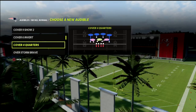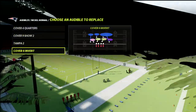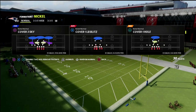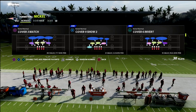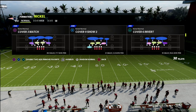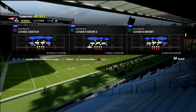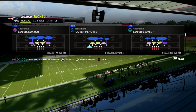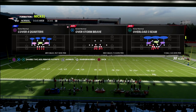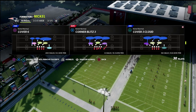I'm going to set some audibles here — just some different coverages so I have an arsenal to explain things — but we're going to be coming out in nickel normal cover six. I like nickel normal for a lot of reasons. One of the main reasons is that it gives you access to all of the match coverages: palms, quarters, cover nine, cover six, cover six invert, cover three match, and cover three buzz match, which is found in the San Francisco 49ers defensive playbook.